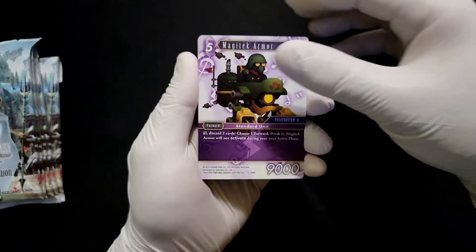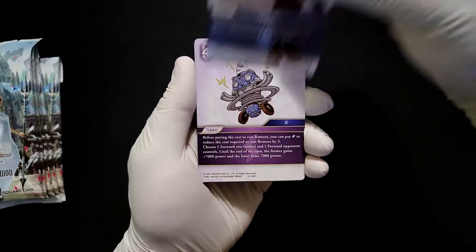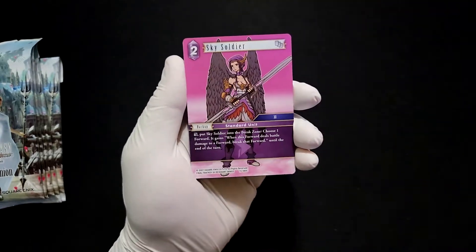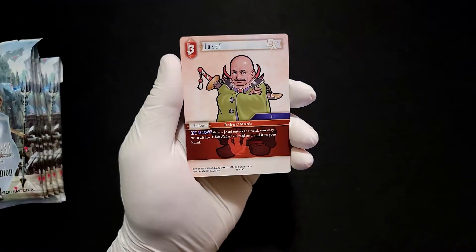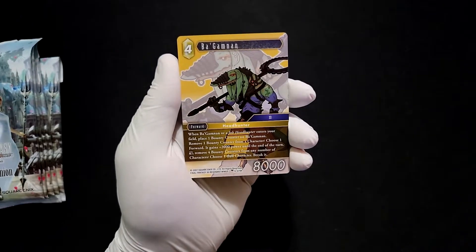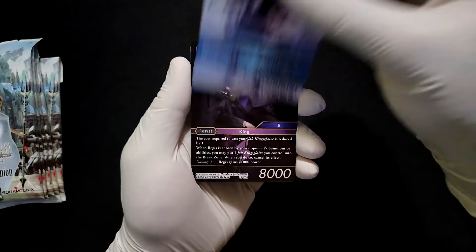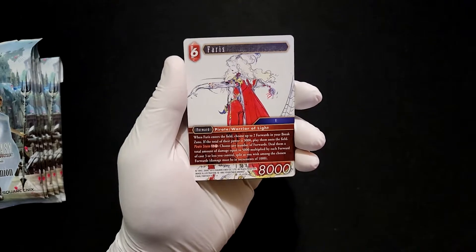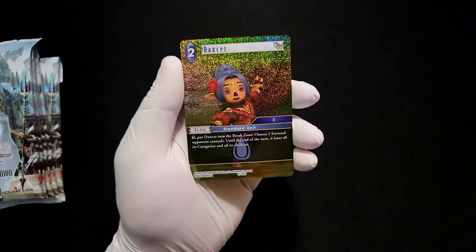Alright, next pack starts with some Magitek Armor, Ice, a Promoter from Final Fantasy 12. Love this pink sky soldier, very pretty. Joseph, Gumnon, and Lock from six, Regis, a hero Saferris, then common foil Tiny Dancer.